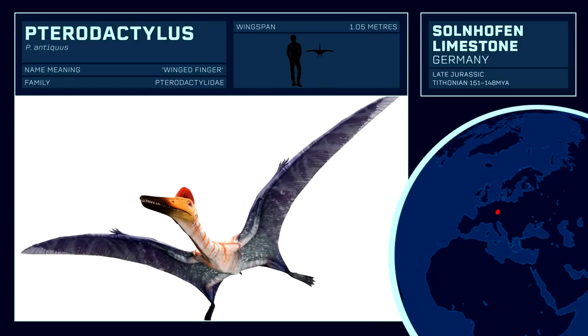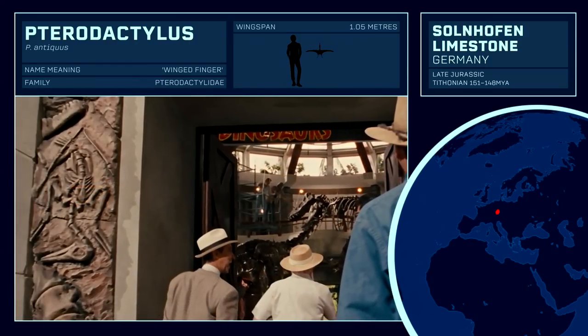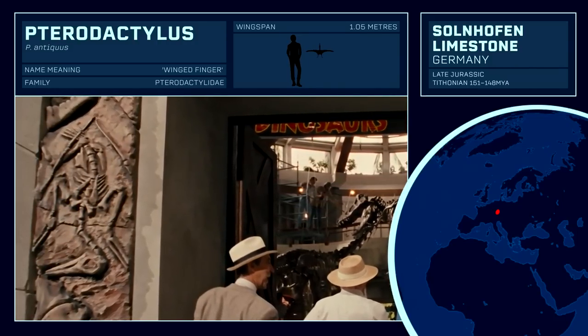Known from over 30 individual specimens, Pterodactylus is reasonably well studied and well known in popular culture, often a household name people associate most with pterosaurs in general. But surprisingly, Pterodactylus lacks any meaningful references in Jurassic Park canon. Only of note is its skeleton featured in the entrance of the visitor centre in the first movie, and a string of various game and toy appearances. It has definitely been overshadowed by Pteranodon in this universe.